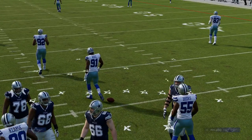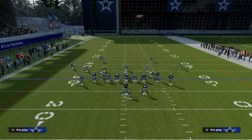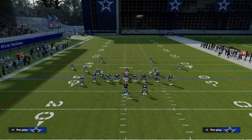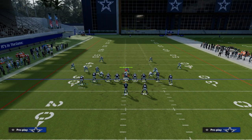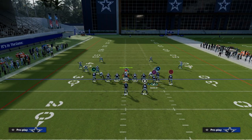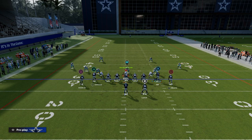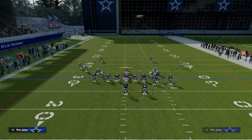Let me show you that one more time against Cover 4 Zone. I'm not going to send the pressure — they're going to shed me and that's the biggest problem. One important note: you have to put Smith on a slant route before you motion him across. If you try to put him on a slant after motioning, it's going to put him on a block and release. So put him on a slant, motion him across, and then this play becomes one of the best plays in Madden.